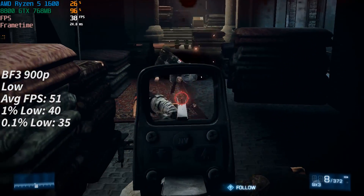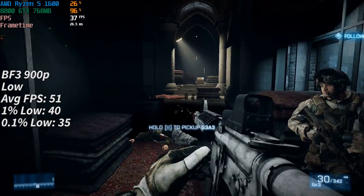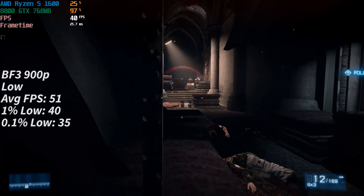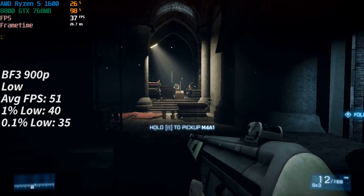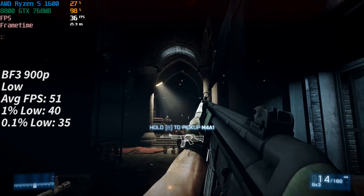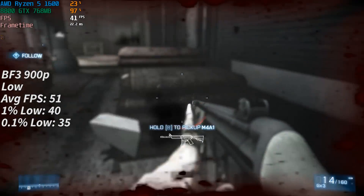In today's test I started off with Battlefield 3 at 900p, and had to turn everything down to the low settings to achieve a pretty stable 51 frames per second on average, with decent enough 1% and 0.1% lows that meant we really didn't see that much stutter at all.